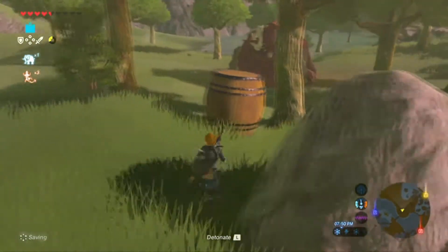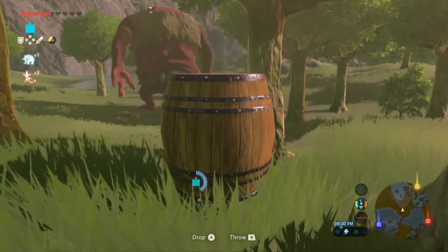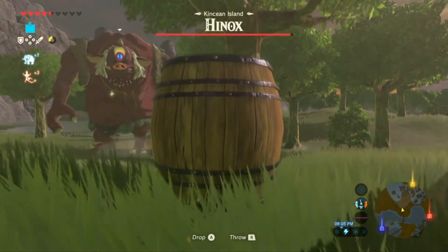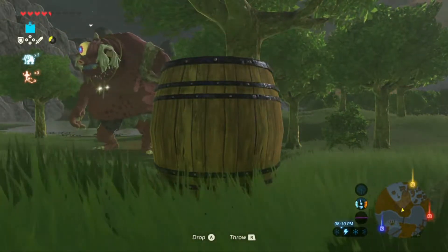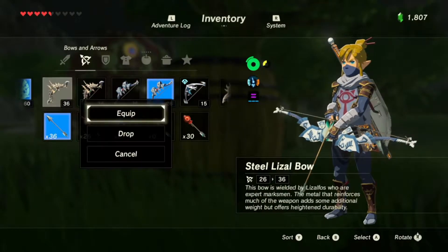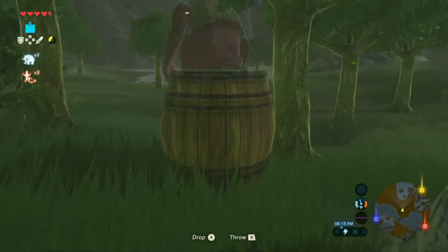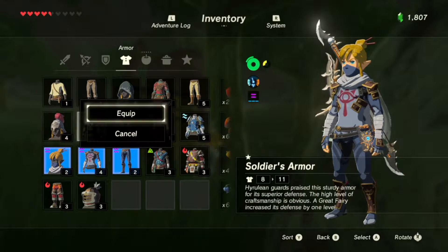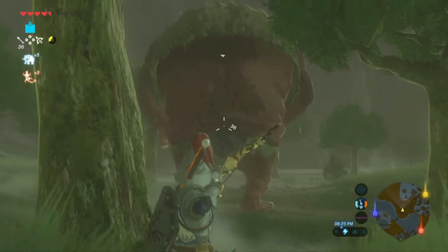Oh gosh, did you see the eye open? Let's put this back on before we detonate — there we go. Is he gonna see us in here? Let's watch. He's looking, he's looking. Let's get a really good bow equipped too — yeah, like this 36, that's what I'm talking about. But I can't use my bow inside this barrel, we're gonna have to be brave and take it off. Let's put the really good armor on now, because we don't want to get eaten.